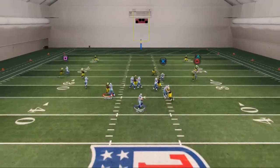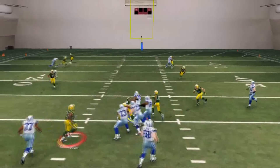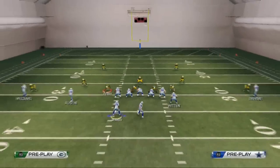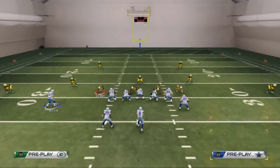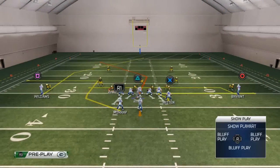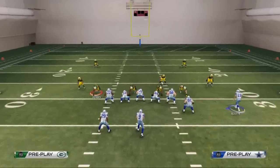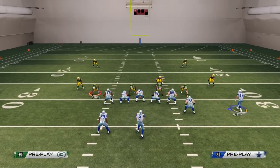Our third read is going to be the drag. A pass lead up sometimes does a good job, but I wouldn't trust it against man — I'd just throw that against zone, because drags in this game can get a little dicey, sometimes glitchy the way they get open and sometimes they don't.